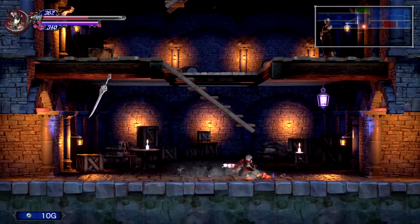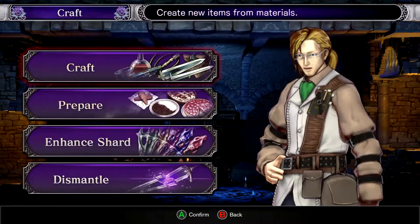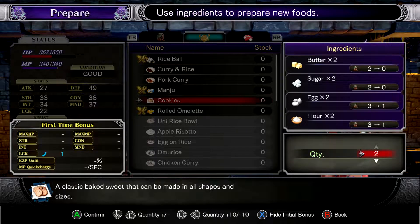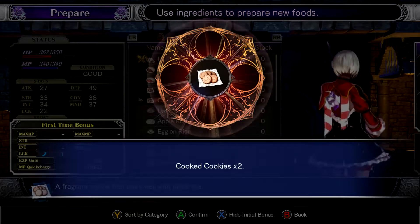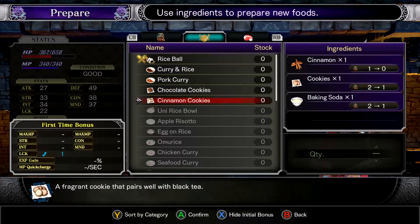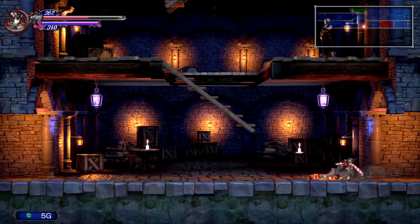I should probably see about buying more potions for upcoming bosses, because I'm starting to run out. Cookies - we'll make two, it'll probably work well. Luck up is nice. We can make chocolate cookies or cinnamon cookies. Well, let's hand them over - and if she lets us keep the two, we'll make the two.